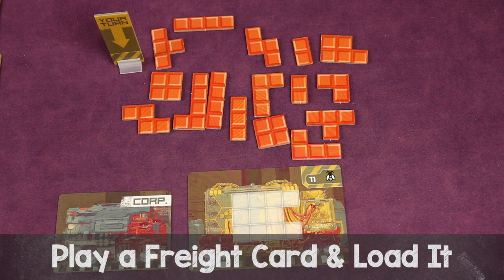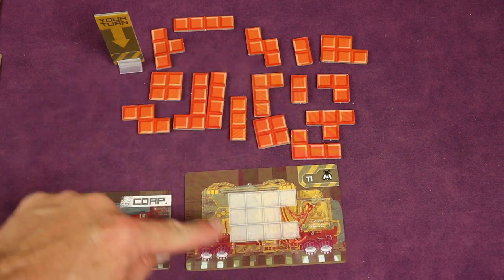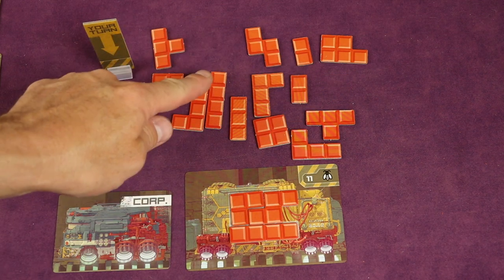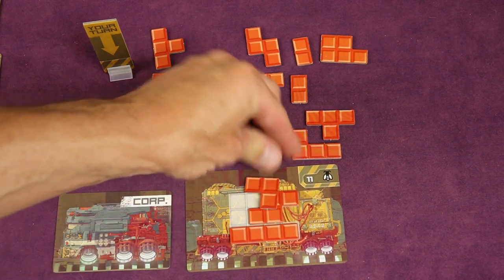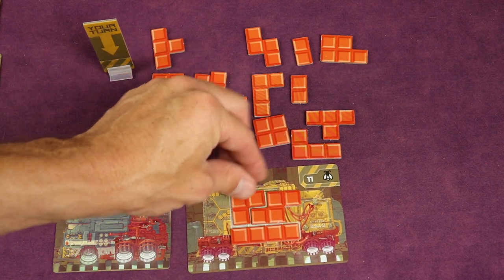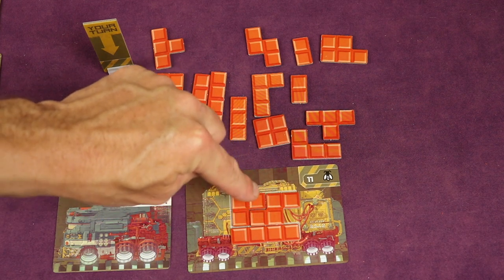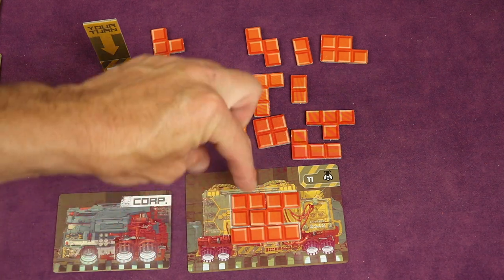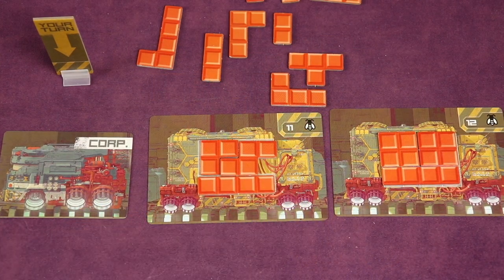Another action is to play a freight card from your hand to load freight. Place it face up in front of you and take your freight pieces from your supply to load onto the card like a puzzle. Pieces must match perfectly — nothing can overhang outside the grid, pieces cannot overlap, everything must sit flat, and every space must be covered, no more no less. The number in the top right shows how many squares make up the freight. You can rotate and flip pieces any way to make them fit. Place each loaded car to the right of your corporation card; subsequent loaded cars go to the right of the previous ones.